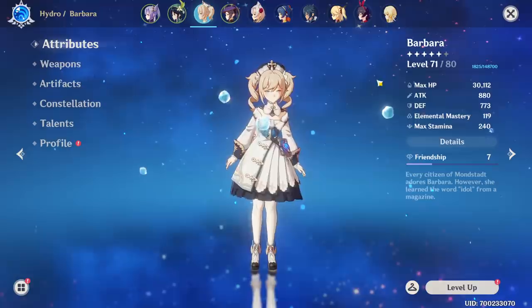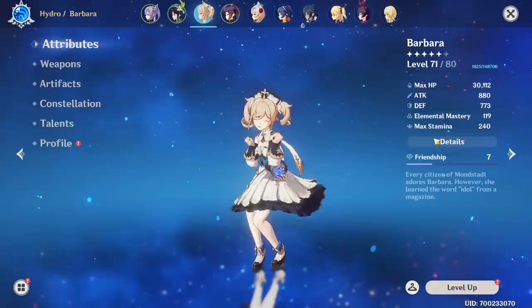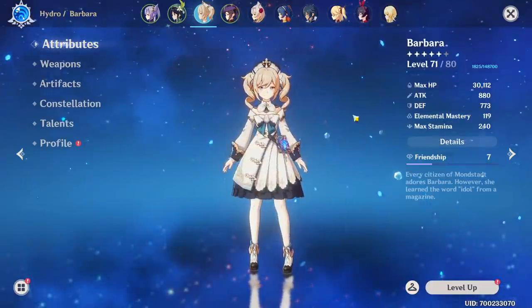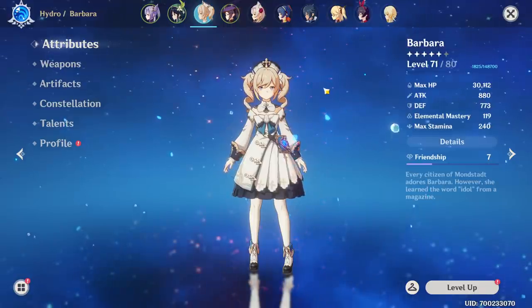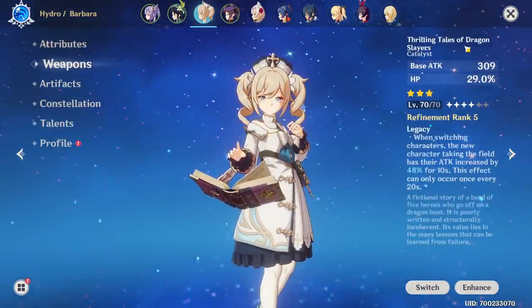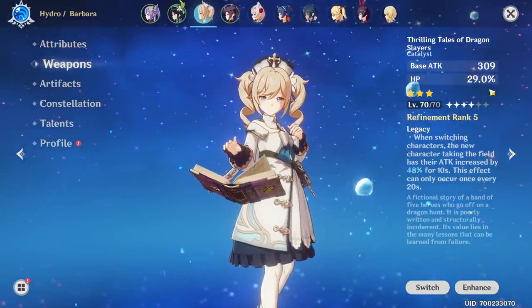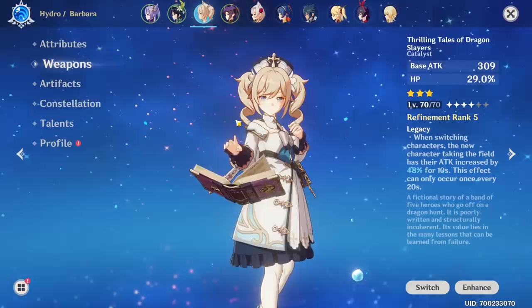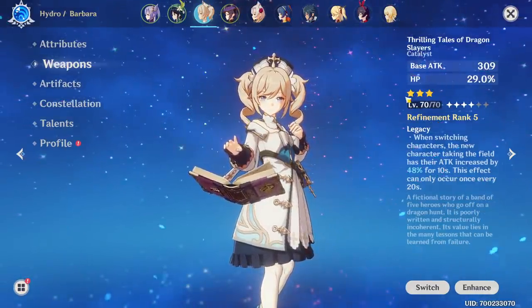She is over 30,000 HP at level 71. I didn't bother getting her higher because she passed that threshold — I can say she's a 30k Barbara. She could be a bit higher, but I don't even think 30k is necessary. Her current weapon is Thrilling Tales of Dragonslayers. I believe this is the best book for Barbara — not only because it has a main stat of HP, which you want to stack as much as possible for a purely healing Barbara.